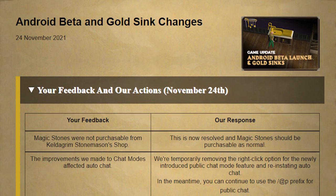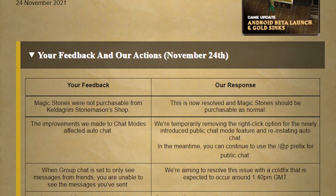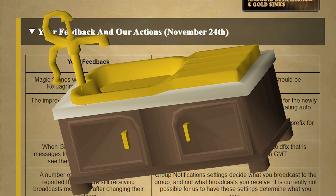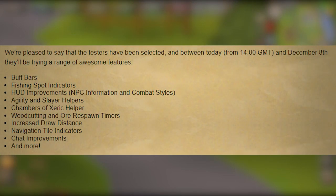Let's start off with this week's game update, titled 'Android Beta and Gold Sync Changes.' Now, don't be fooled — Gold Sync is not an actual gold sync, it is a literal gold sink that you can now make in your POH, but we'll get to that in a second. So first up, we have a beta for the Android version of OSRS Mobile where they're going to be testing out a bunch of new features for the client. Only those that have approved access to the beta client will be able to participate, so it's not an open beta unfortunately.